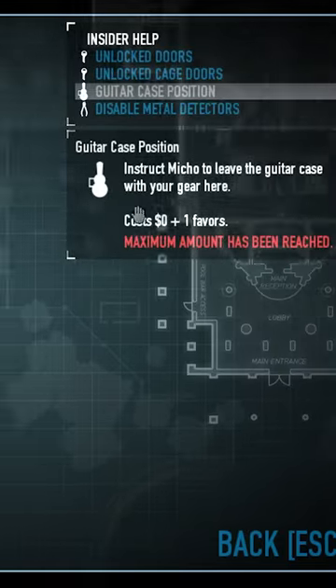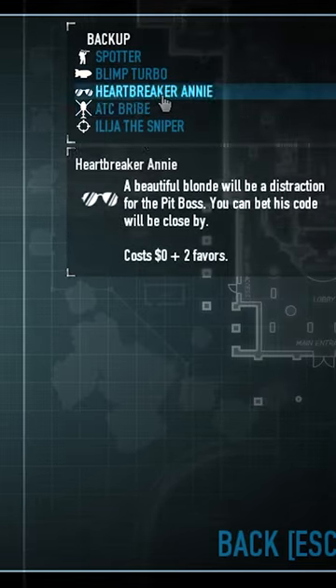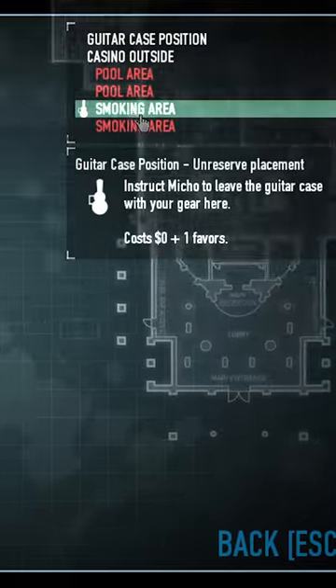Before you start your game, step 1 is you need to go into the preplanning and you wanna get Heartbreaker Annie and the guitar position on Smoking Area.